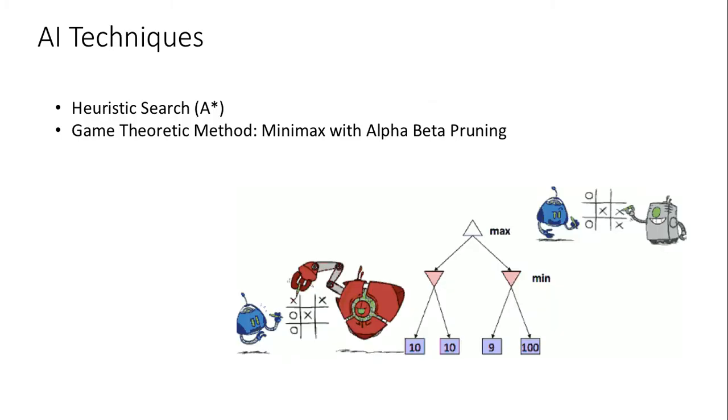Our team uses two AI methods in our Pac-Man agent. The first one is the adjusted search A-Star, and the second one is the game theory method, meaning minimax with alpha-beta pruning. The goal of our two agents is to attack, eating as much food as possible in the enemy's territory, and to defend, preventing the attack from the other side.